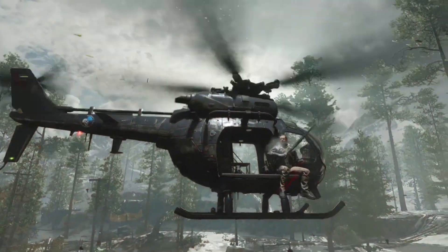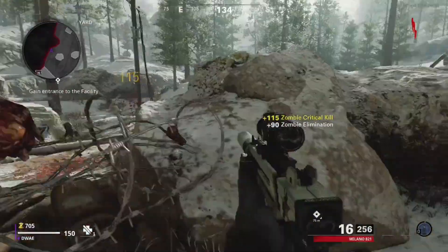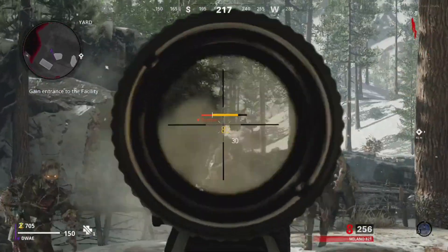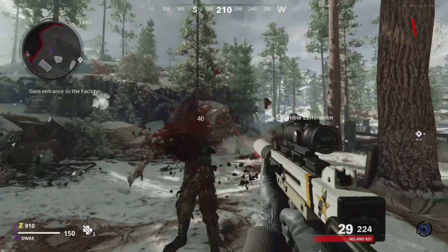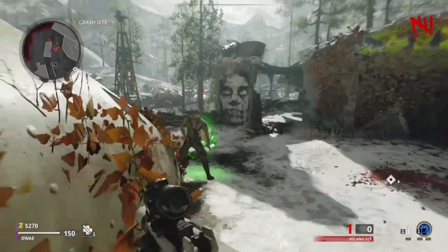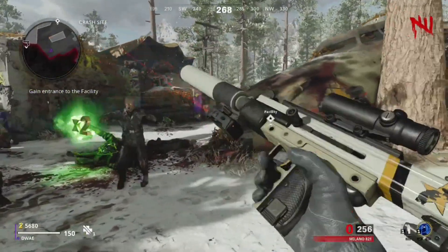Next coming in for a level 15 loadout we have the Milano 821 accompanied by the Aether Shroud Specialist Ability. The Milano is a fully automatic submachine gun with a high damage for its weapon class, however a noticeably slower fire rate. While aiming down sights didn't seem to be the worst option, I found hip firing a lot more convenient. The Milano can hold its own against larger hordes and the 32 rounds per mag definitely do not go to waste. Being an SMG it has a super light movement speed alongside a fairly quick reload time.